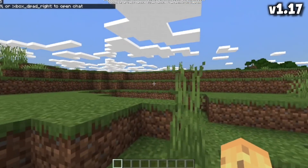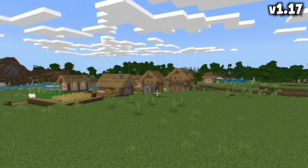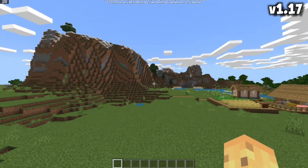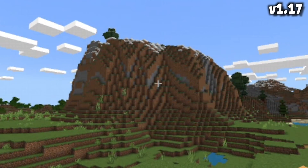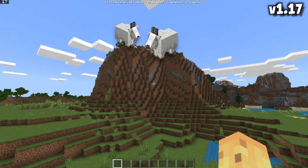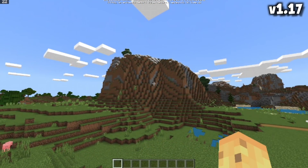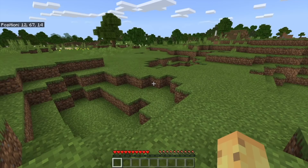That exact same world in 1.17 looks entirely different. The village might look the same, but the cliffs — because it's the Caves and Cliffs update — the cliff has changed by adding a tree, it looks like. And also you'll find goats on there, but you'd also find goats if you load this up in your previous world.